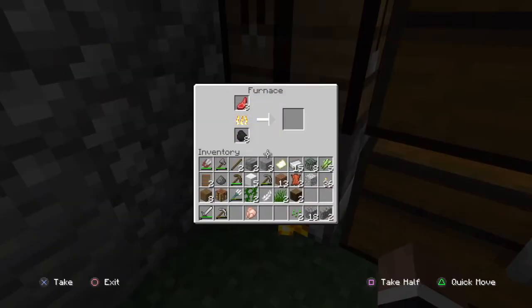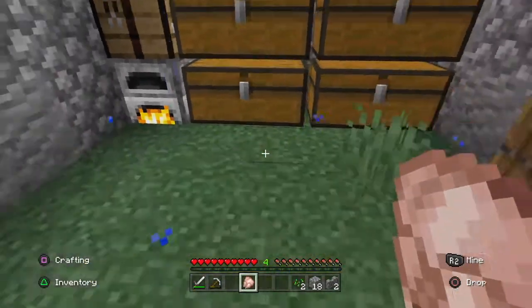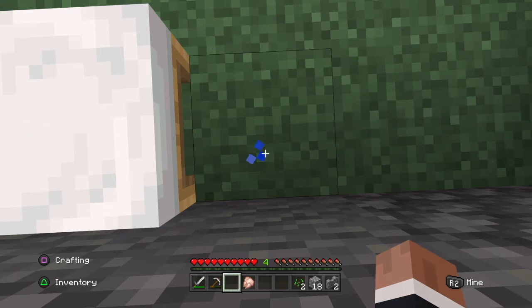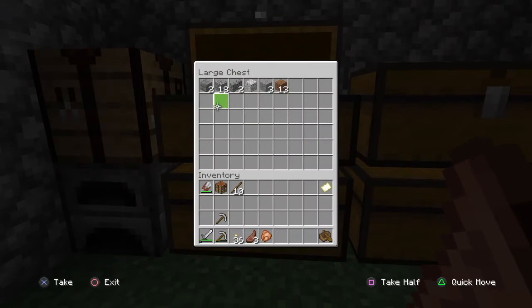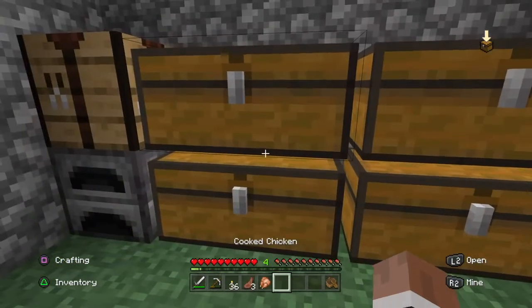Alright guys, I just got some mutton and a chicken. After this I'm gonna go explore to find a forest, but first I need to sort out my inventory. I'm gonna do a cut like last time. Alright guys, I just sorted out my inventory - it's kind of clean. I put stones and natural stuff here, ores here, and tools and mob drops here.